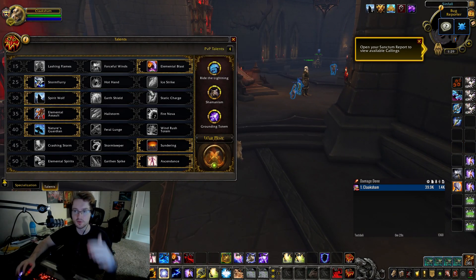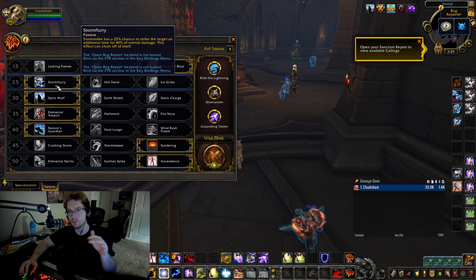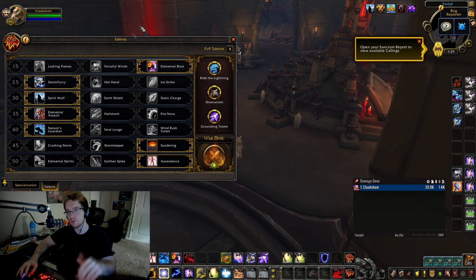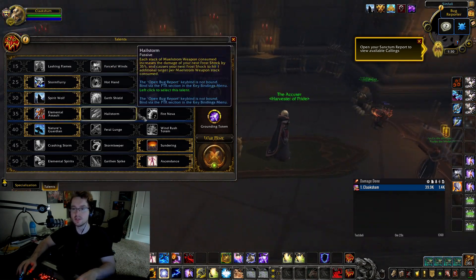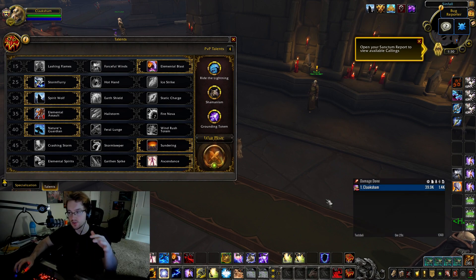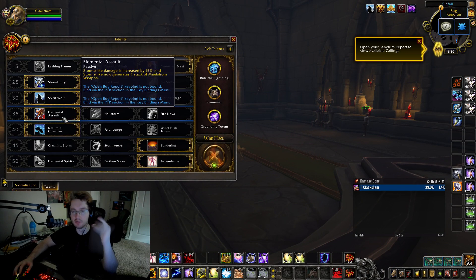We're gonna go over the talents first. I run Elemental Blast. For PvE you'd run Forceful Winds. For the next row you're gonna run Stormflurry — this is probably the biggest one since most of your damage comes from Storm Strike anyway, so it's a must. For the row after that I run Spirit Wolf. You could run Ice Earth Shield, but if you run Earth Shield you can't run Lightning Shield, meaning your Maelstrom procs will suffer. So it's up to you.